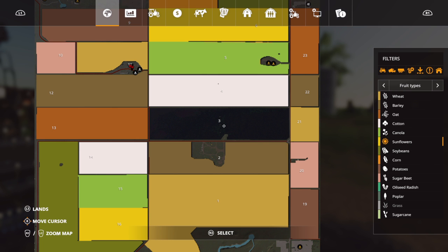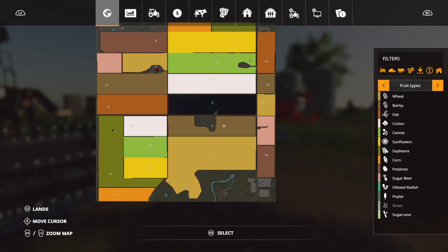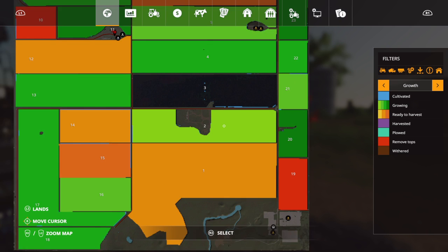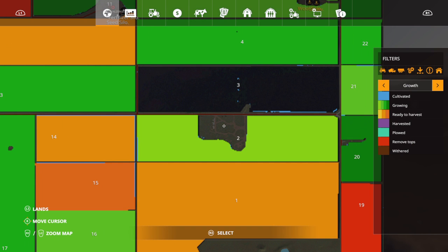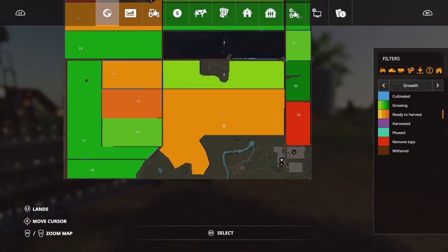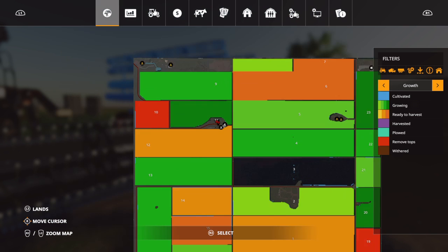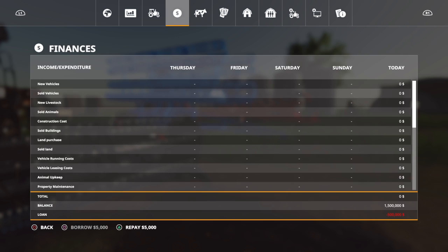I'd start with field two or three. But what's in three? It's black. I don't know. I'm thinking we buy something. We're on Welker's Farm. It's not letting me select any fields or anything — I can select them but it won't give me a buy option.